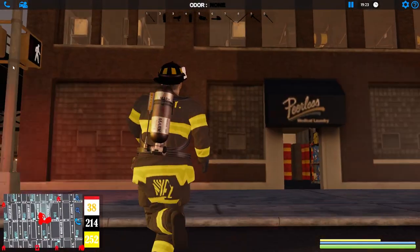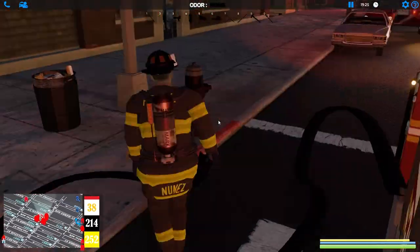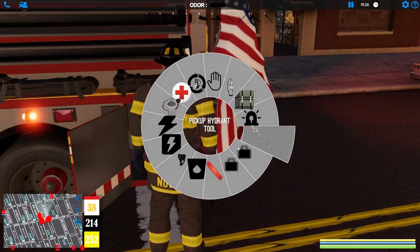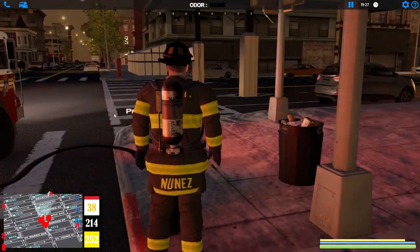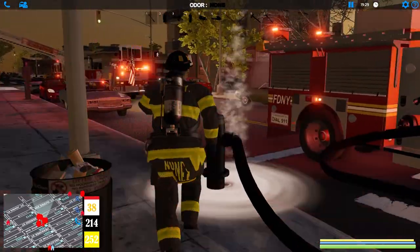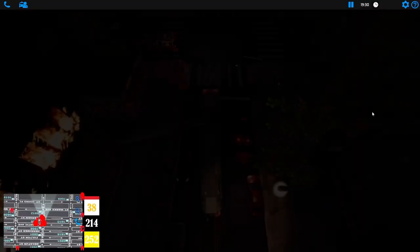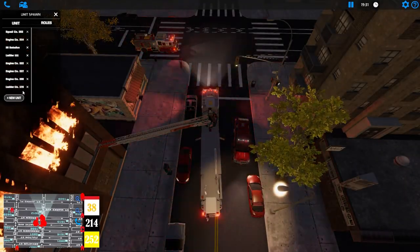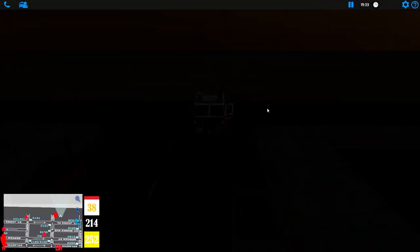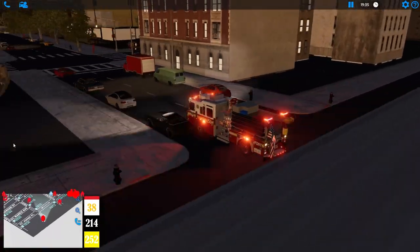Let's get a supply going and stretch handlines in there to at least keep the fire from spreading downstairs. We also need to bring Engine 255 — forgot about them. These are units I usually always AI in, you never see them driven on video. Something a little different with some equipment we don't usually take out.